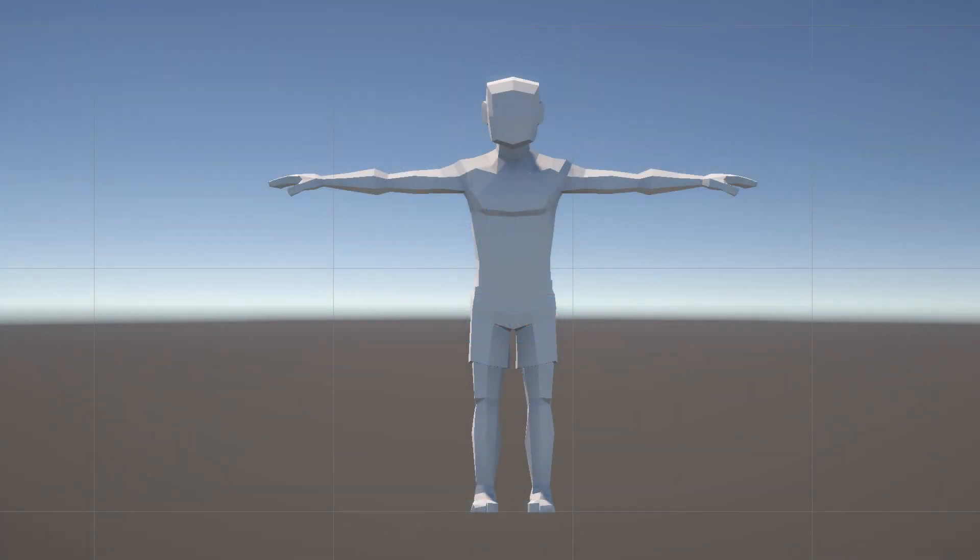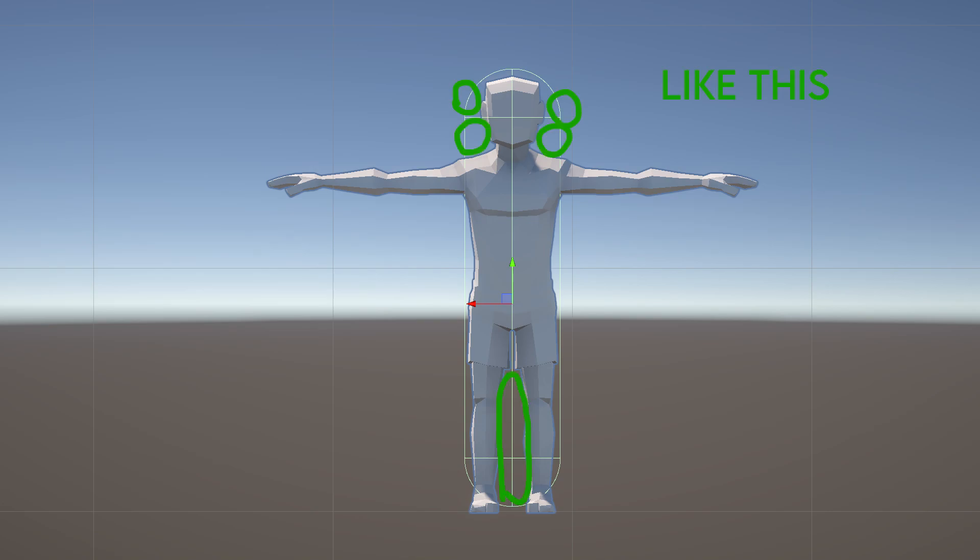Hello everybody! Today we're going to add limb-specific damage colliders. Why would you want to do this? Outside of the obvious reason — accurate hit detection — the other reason is that right now all we have is a singular collider on our character, mainly used for movement but also how we detect damage. Obviously you don't want this; you want to make sure that when you're hit it's in an actual area on your character that's a limb, not just a collider extending outside the bounds of your character's body.